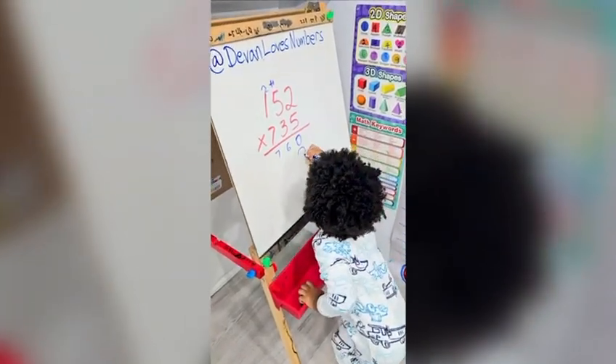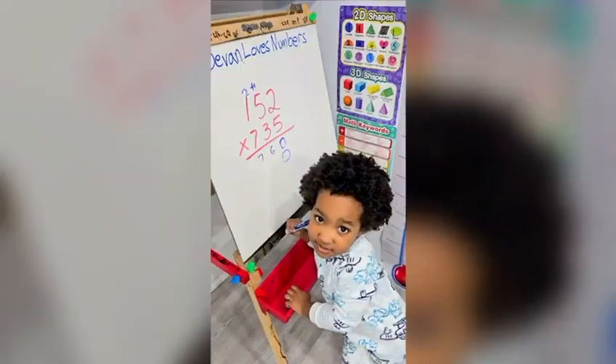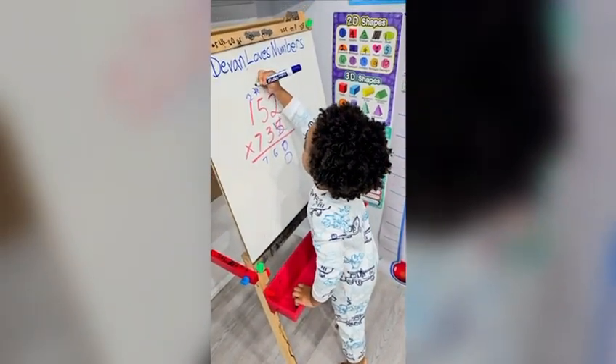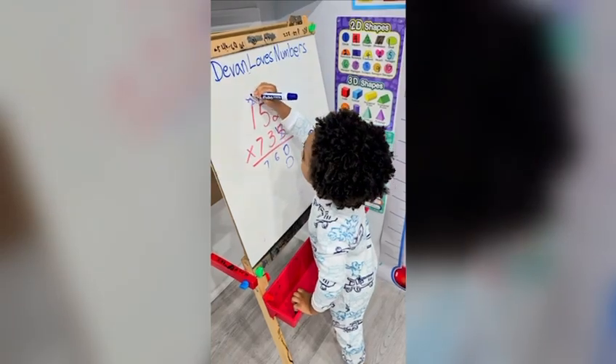Now you put the 0. Good job. Now I cross out the 5, cross out the carry, 1 and 2. Good.